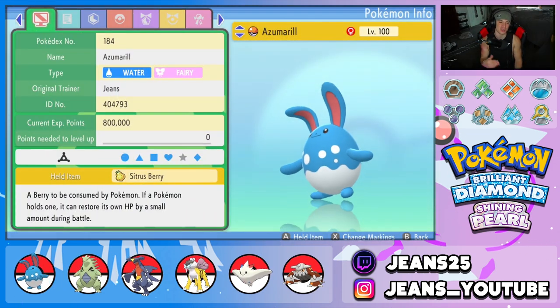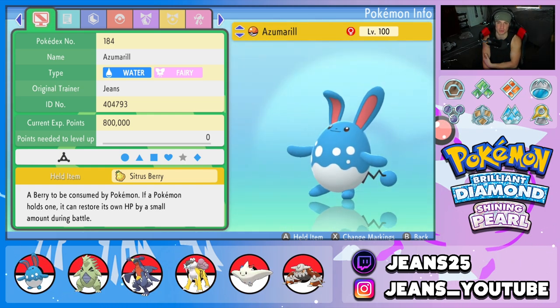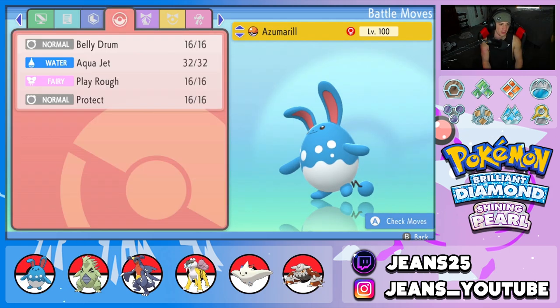Starting off with Azumarill, holding the Citrus Berry. Once you get it set up with belly drum it's pretty much a sweep. It can KO pretty much everything, plus it has a priority move with Aqua Jet so it can outspeed anything. We're rocking Huge Power as the ability, which doubles its attack stat, and the moveset is Belly Drum, Aqua Jet, Play Rough for STAB, and Protect.